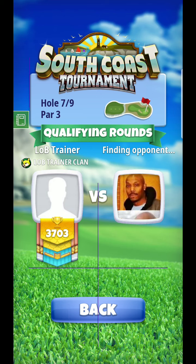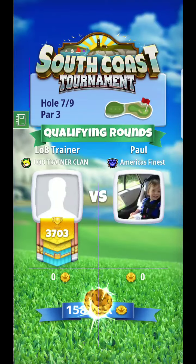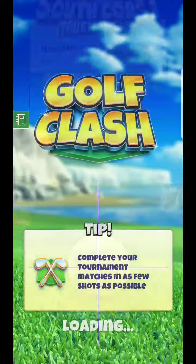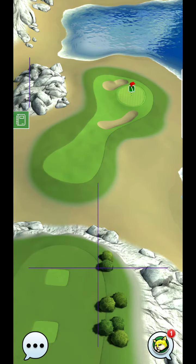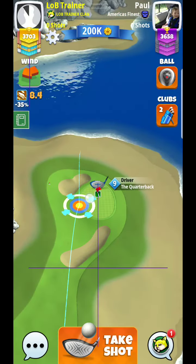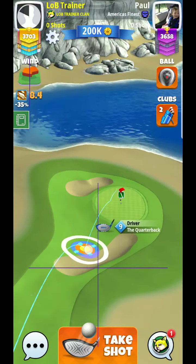It also has a false edge on the back, so you can potentially run through the green here and have to pitch from the back edge. I do recommend probably at least staying somewhat aggressive on this one. You want to make sure that you get it to the hole.